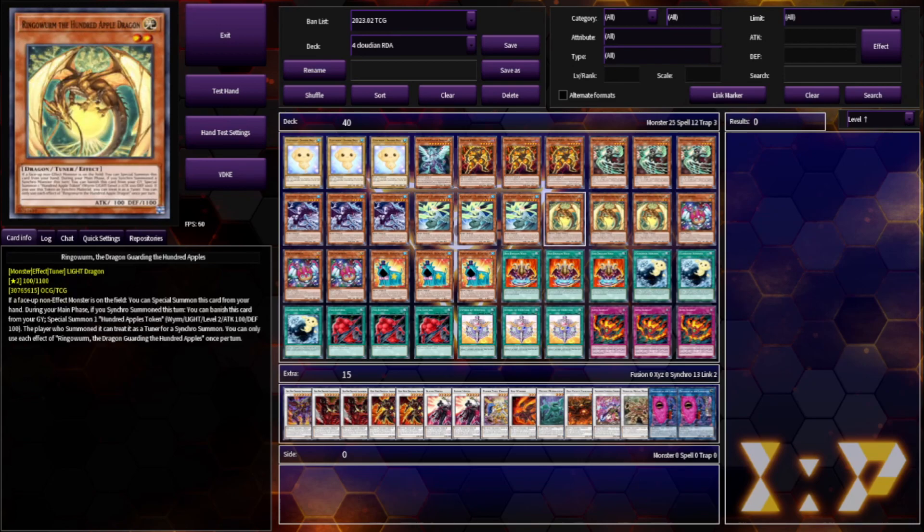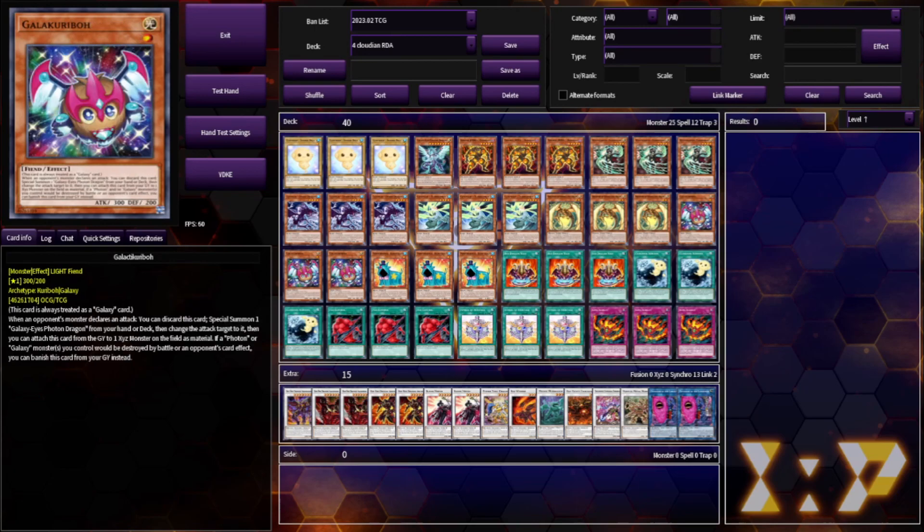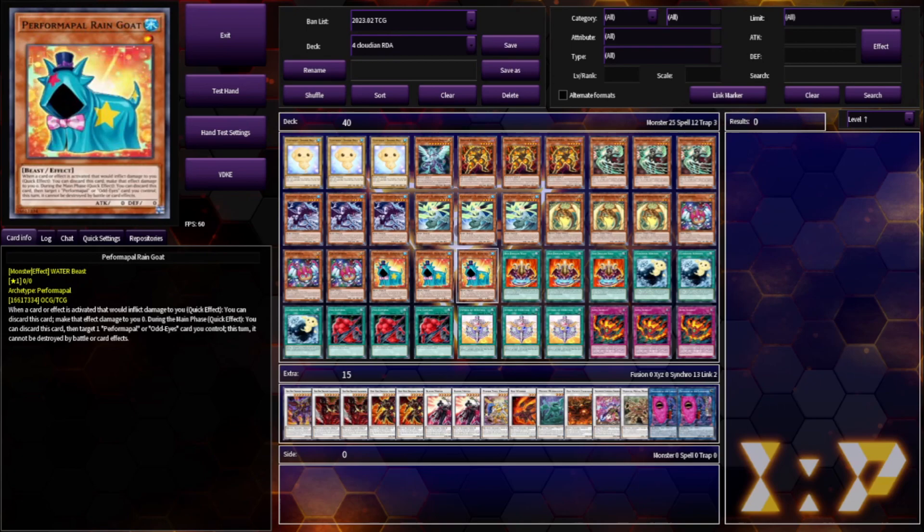3 Ringo Worm. This card really does feel like it was made for Cloudians — and this is what enables the Red Dragon Archfiend half of the deck to be accessible. We got 3 Galacta Cribo as we mentioned earlier, and 3 Performer Pal Rain Goat. This is for the Rika FTK. A lot of people don't like Rain Goat, think it's too niche and worth siding, but this was a best-of-one format and I just can't afford to be caught off guard.